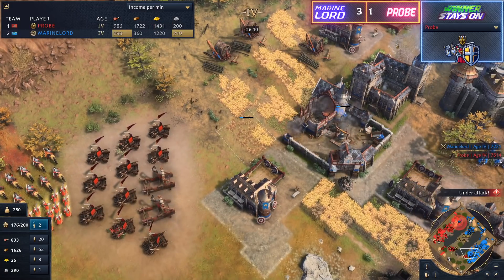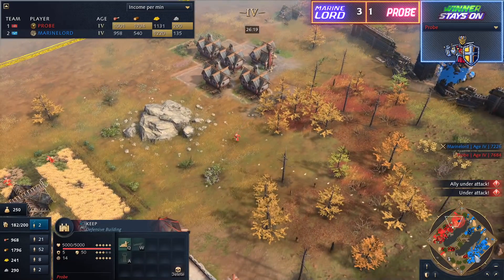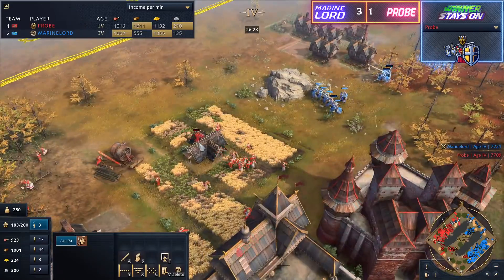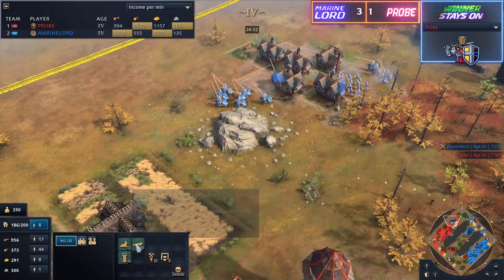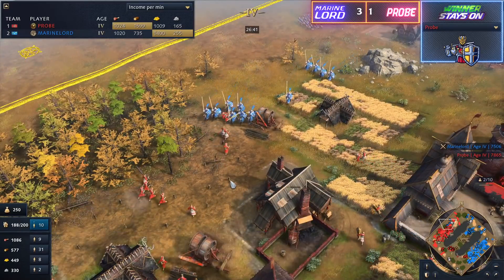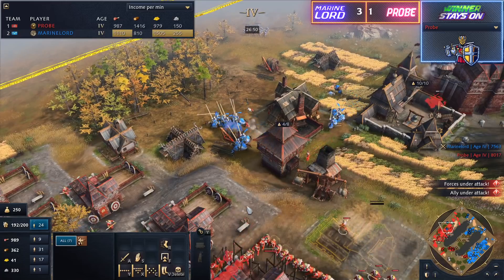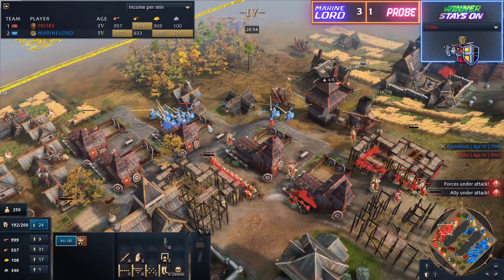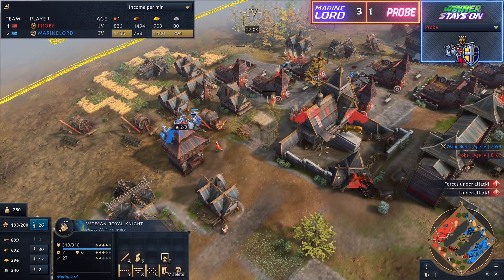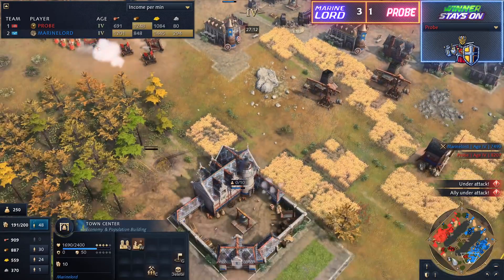Double Broadaxe is going to be coming in for Probe — getting in those economic upgrades. Even a battering ram in this position would be a welcome addition to this military. But we can see Probe doesn't even have siege engineering researched yet — a bit of a difficult spot. Finally that Bombard is going to be coming in. There is no boiling oil on this keep, neither do we have any weapon emplacements. A bigger problem is that there is a crossing here, so you don't need to push this part of the eco — you can just keep running past and killing villagers. Marine Lord getting a great return on investment for his APM, focusing a little bit more on his own base.